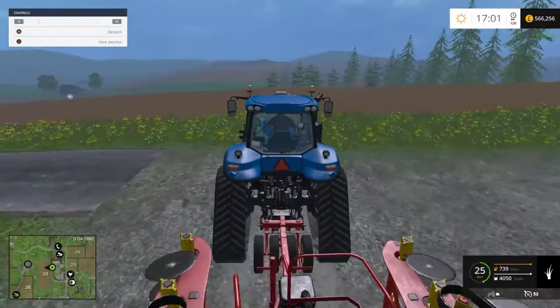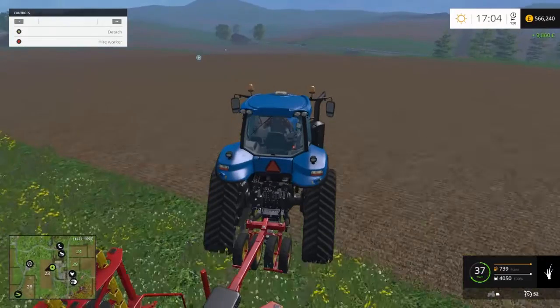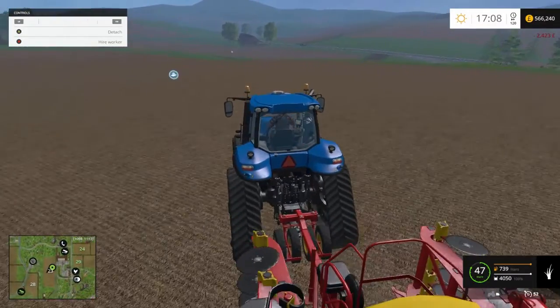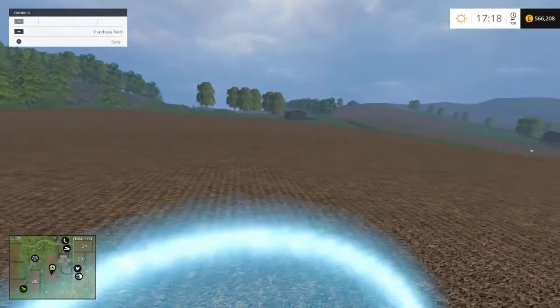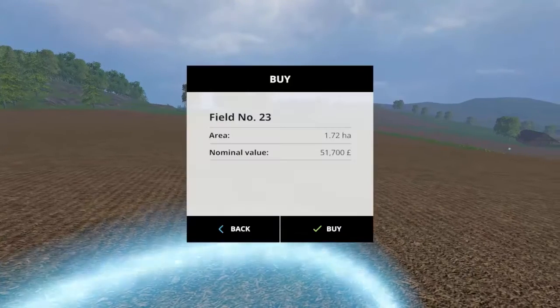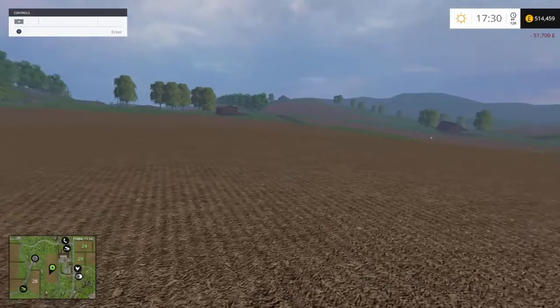I am going to drive over here - I want to buy this field. I'm just hoping I've got enough money; I have no idea how much this field costs. Let's jump out here. Purchase field. Not bad - £51,700. Let's buy that.